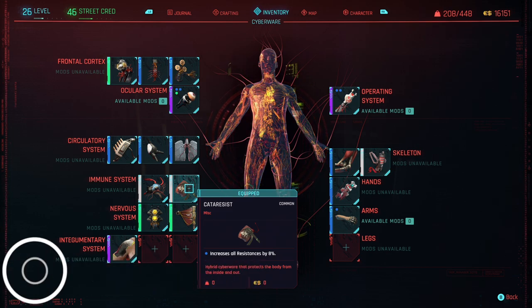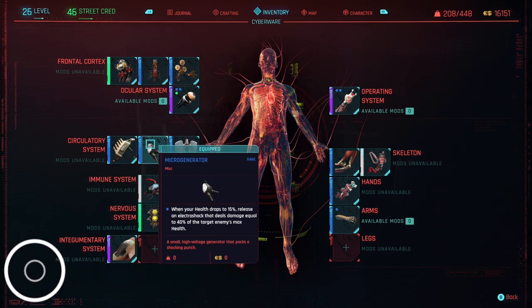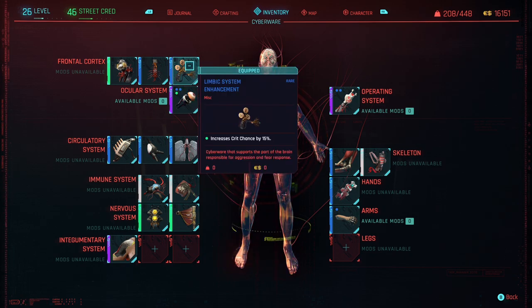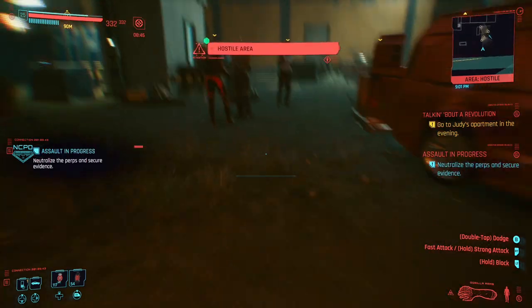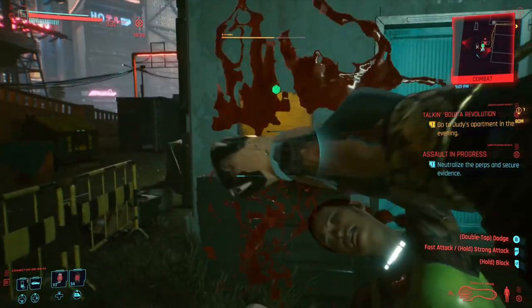Cater-Resist increases overall resistance. The Feedback Circuit instantly restores health when you fully discharge a powered weapon. The Micro Generator, when your health gets low, sends out a burst of electricity that damages nearby enemies and knocks them down. Cylungs increases stamina regen. Kuroshi Optics Mark III enhances vision, enables non-lethal headshots, highlights nearby enemies, and increases critical hit chance. Limbic System Enhancement increases critical hit chance. X-Disc increases your cyber backpack's RAM by one. The Mechatronic Core increases damage to drones and mechs by over 30%. All of this is going to be expensive, so make sure you have enough eddies before fully investing in this build.